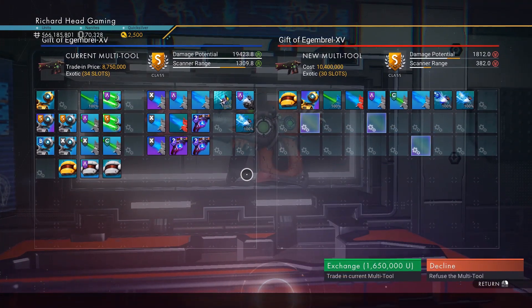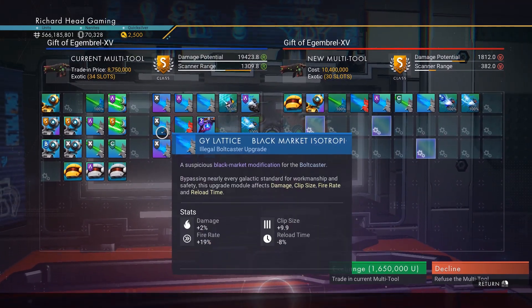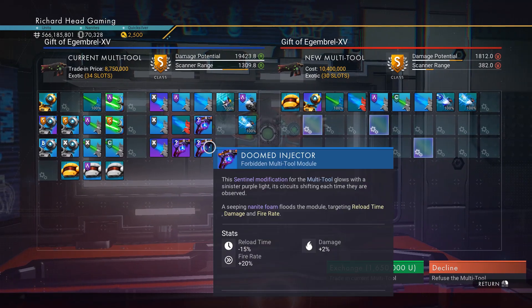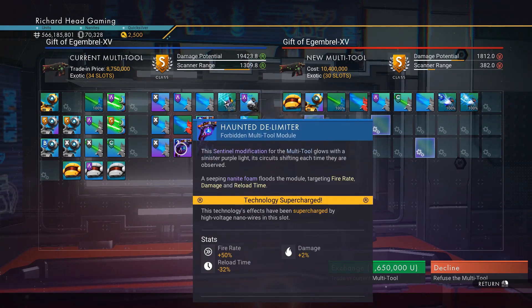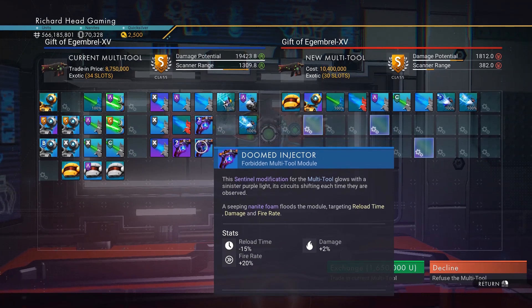So I made one of my own — exact same weapon. S-class does 19k damage with basically un-maxed modules, but the sentinel modifications are maxed: 2% damage, 20% fire rate, minus 15% reload time is max.